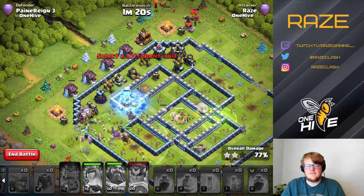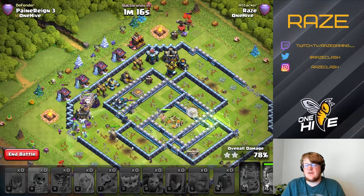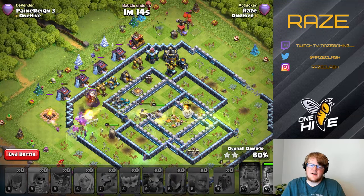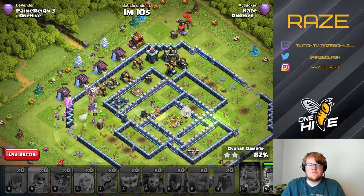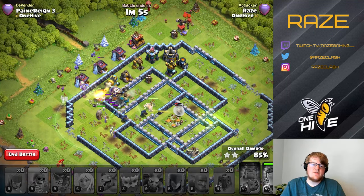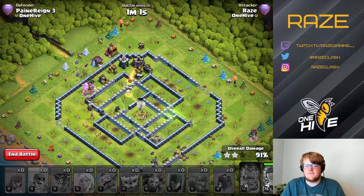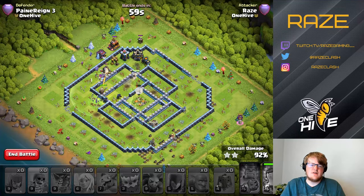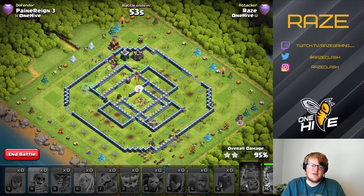Usually the Queen will survive, but if she doesn't, the Healers switch over. As long as you get the Town Hall down, the rest of the attack is fine — you're probably going to three-star anyway. It's not very consistent, which is why I put it first, but it is a very popular strategy. So if you haven't seen this base before or haven't found a way to triple it yet, here's a suggestion.